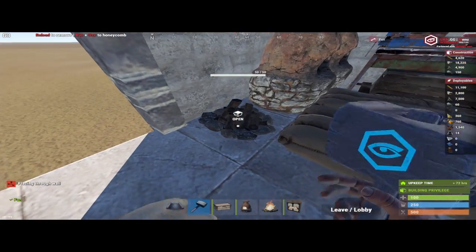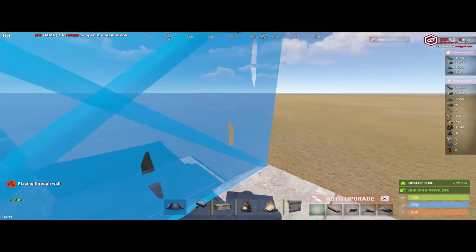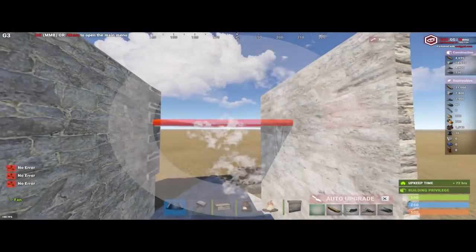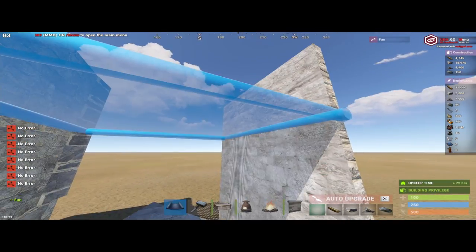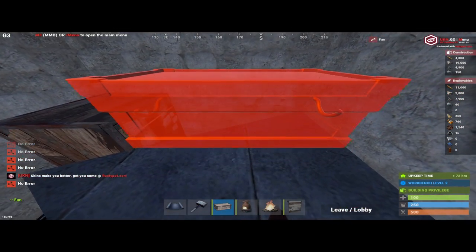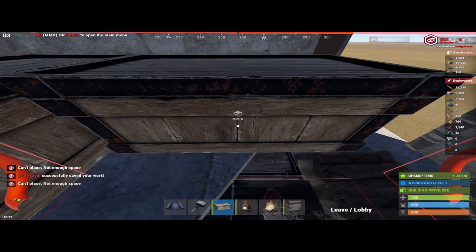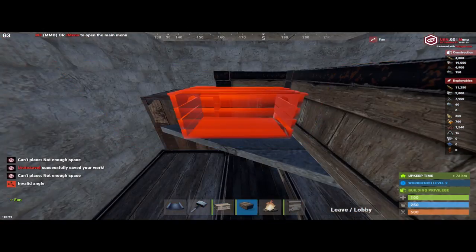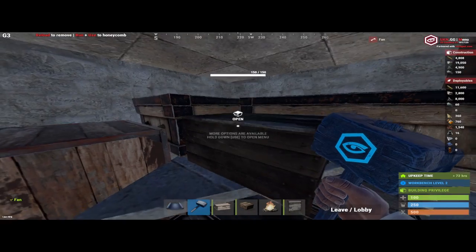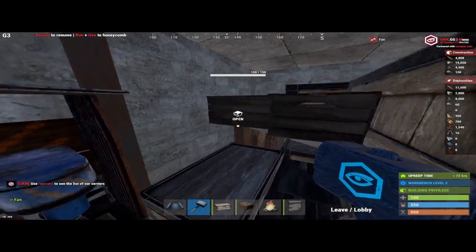You'll have a door there - we're going to upgrade, put a garage door here, and we're also going to have a wall here. Put the triangle right there - you're going to place a little floor there so it steps in a bit. Place your triangle, upgrade that to stone so you can place more boxes. You can place that one more back and you won't have to crouch.